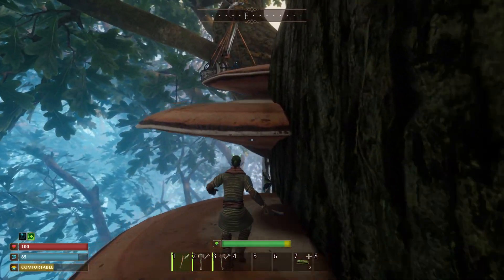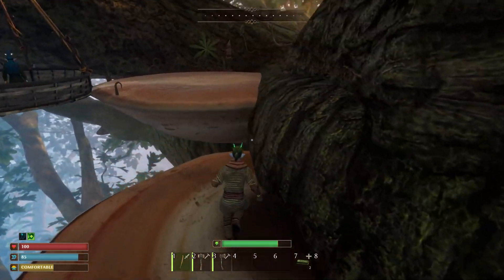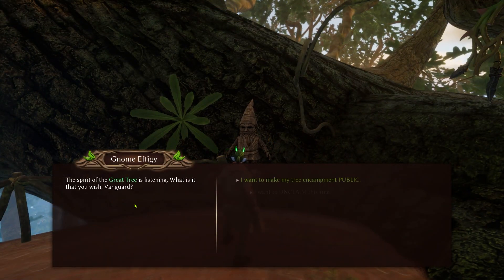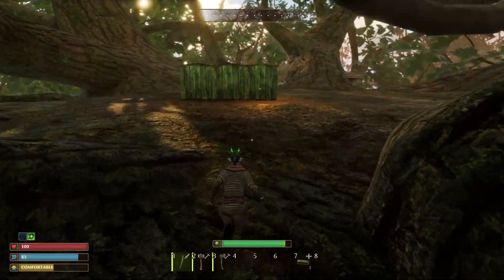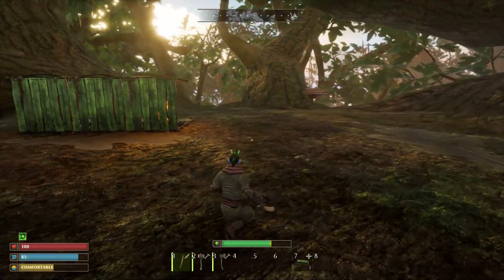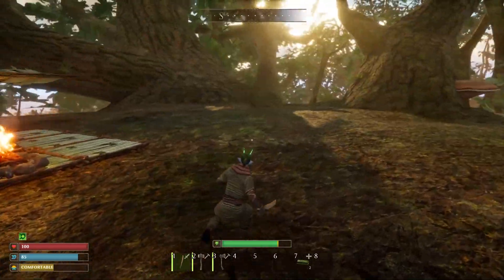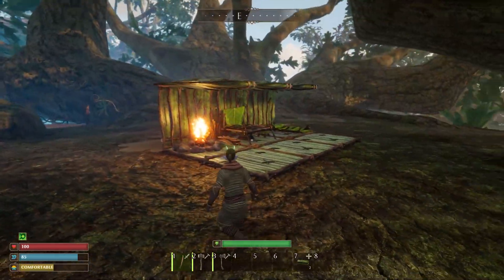Once you get to the top of the tree you will find another platform and another gnome. When you speak to this gnome you'll be able to claim this tree as your encampment and you are provided with a nice big area here amongst the trees, away from any dangers — a safe place to build your base.